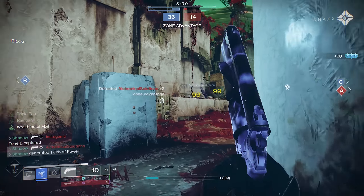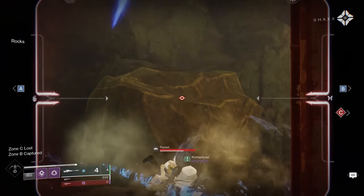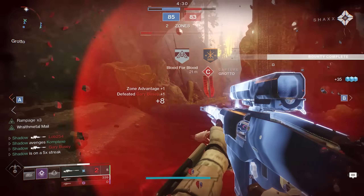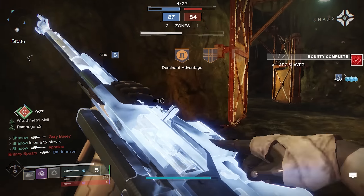There are also the Charged with Light mods that go in the last column of your armor. These can be cool to run especially if you're running a high impact sniper, because you'll be able to one-shot some guardians to the body. I won't go into these in much detail because they're not super relevant to sniping, but if you want to throw on High Energy Fire and run around body-shotting some low resilience guardians, you might have some fun.